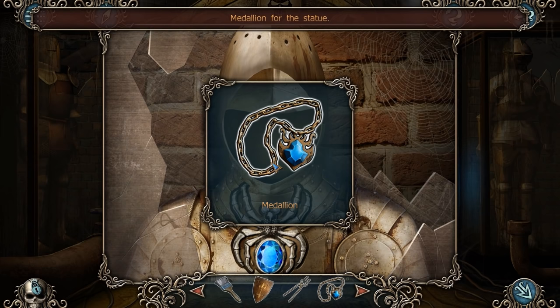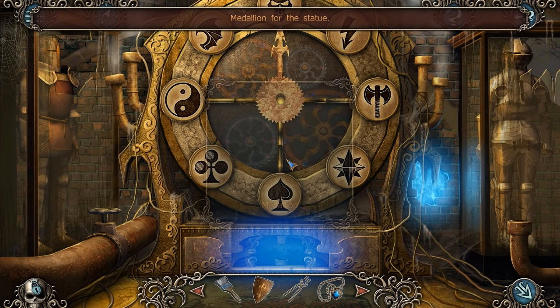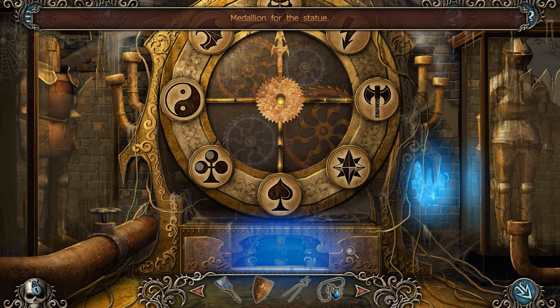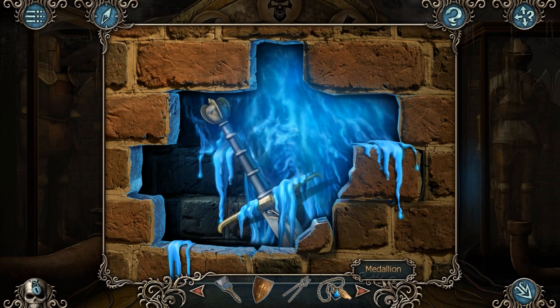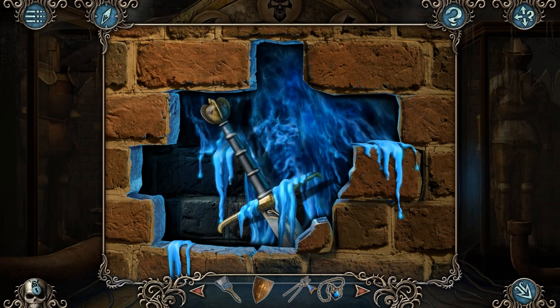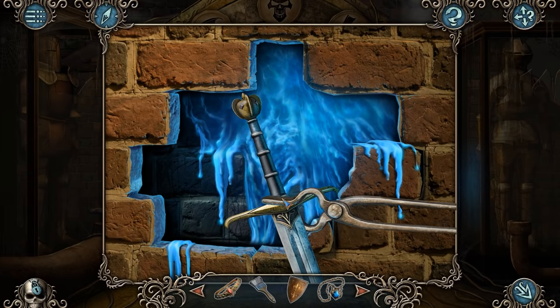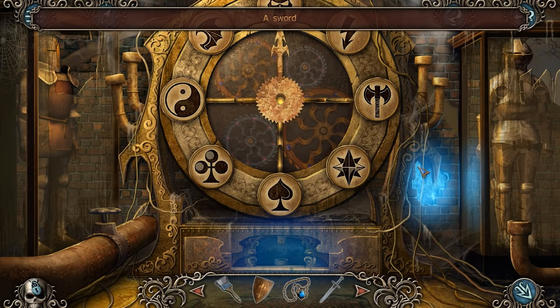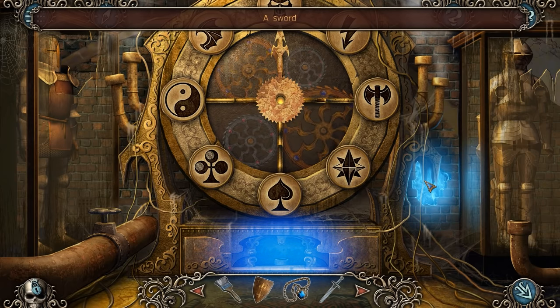That's a medallion for the statue. Fantastic. We're still missing that sword as well. So we've got the medallion, the diadem, and the shield. Is it the tongs? It could be the tongs — it is the tongs! I thought that was going to be frozen in place, but okay, we've got the sword. And that was that.